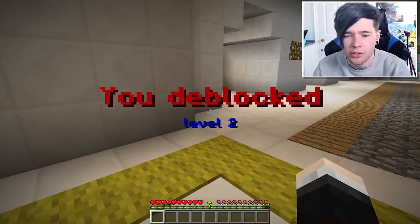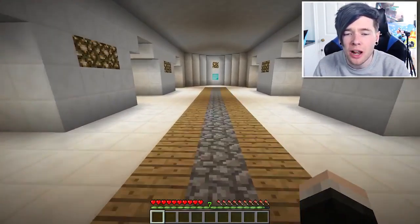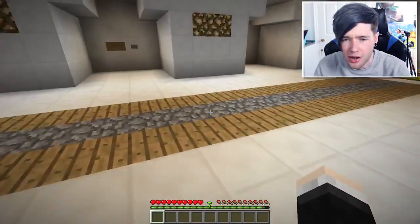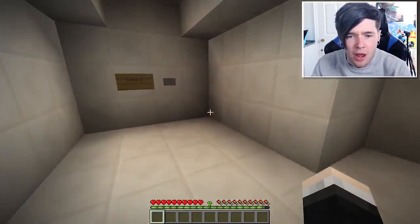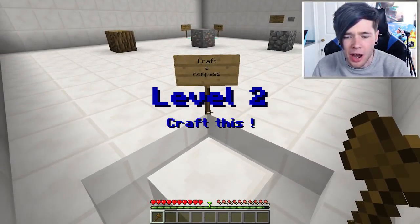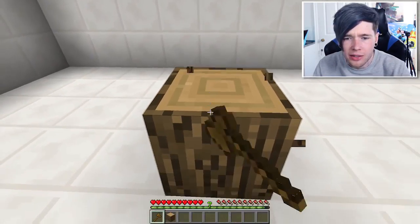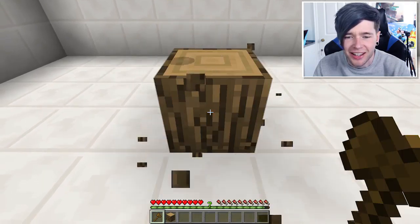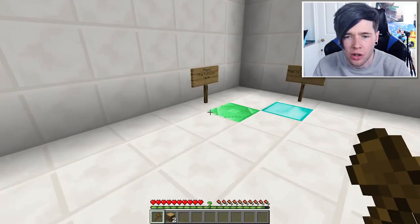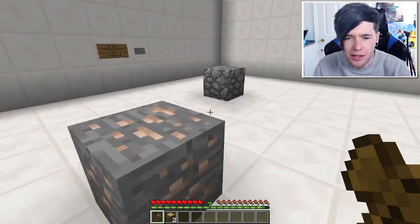D-blocks level two - I think you mean 'unlocked.' Level two, let's see what's going on. 'Craft a compass' - I can't actually remember how to craft a compass. Oh look at this - it's a really cool log machine! Place the furnace here, place the crafting table here.